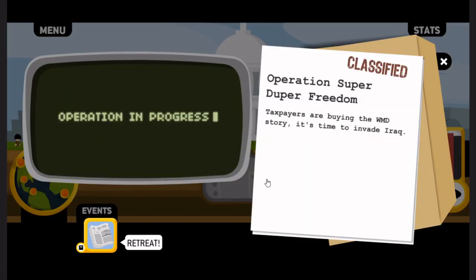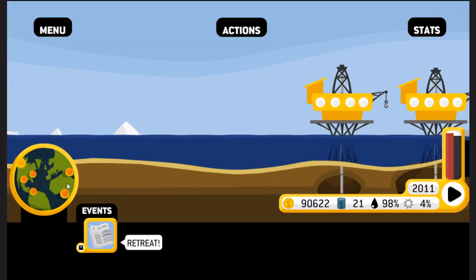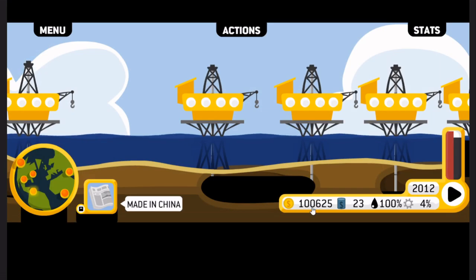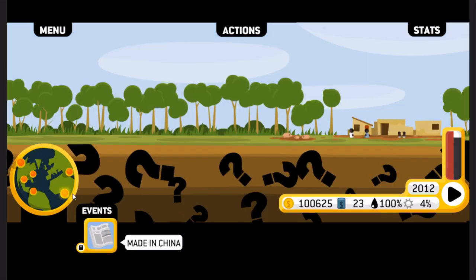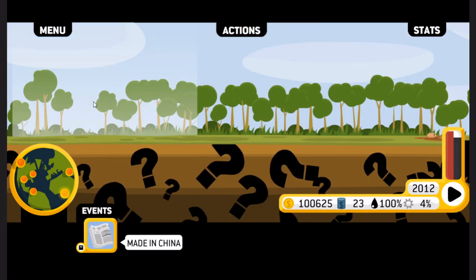Is it because I didn't destabilize the region? We're running out of oil — I might have to go to Nigeria! Made in China — your goods are coming from far away. East Asia is becoming the center of world manufacturing. Increased oil addiction by 6%. We're at 100% oil addiction by 2012.